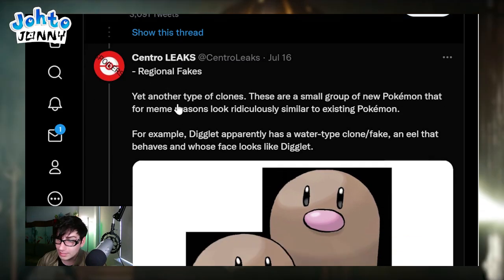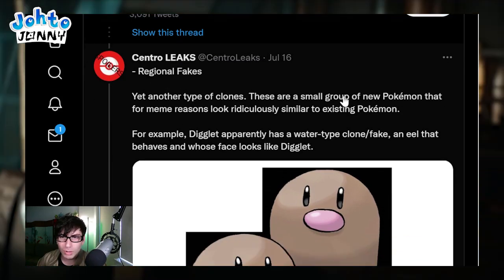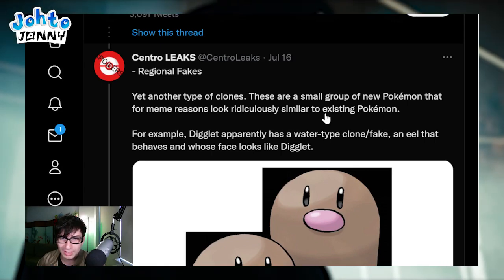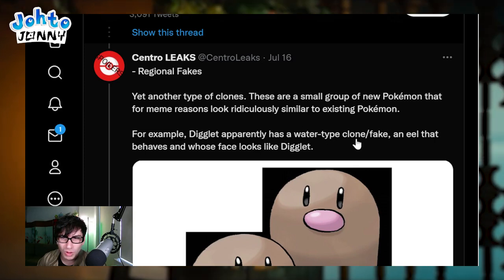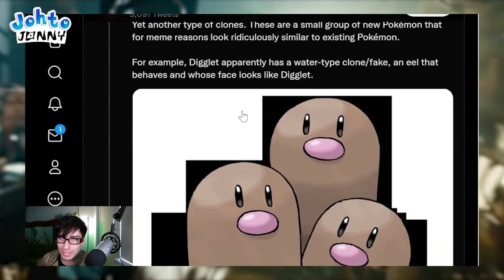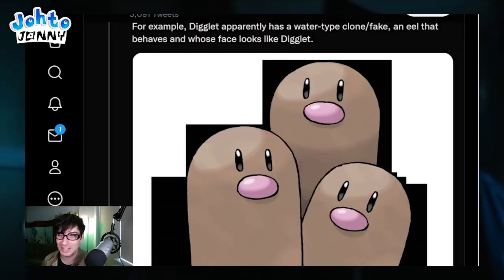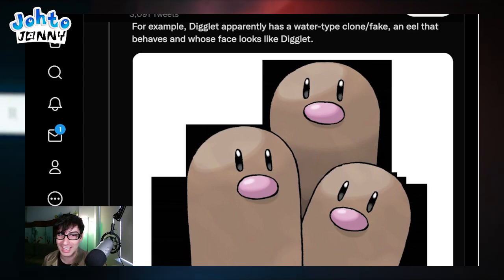Then we have regional fakes - yet another type of clone. These are a small group of new Pokemon that, for meme reasons, look ridiculously similar to existing Pokemon. For example, Diglett apparently has a water type clone - an eel that behaves and whose face looks like Diglett. That is so insanely weird. But that sounds really fun - an eel Pokemon that tries to look like Diglett or acts similarly to Diglett. Regional forms and regional evolutions are still here as well.